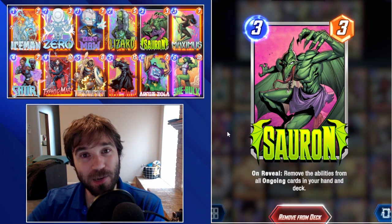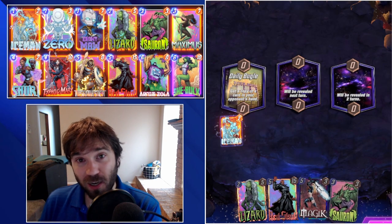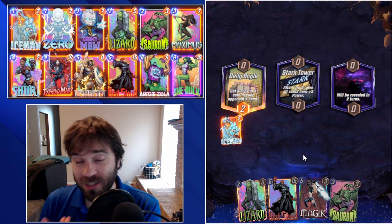Hello everyone, TLSG here, back again with another Daily Marvel Snap video. Today we have the newly released Sauron. Sauron is a 3 cost, 3 power card that has the on reveal ability: remove the ability from all ongoing cards in your hand and deck.